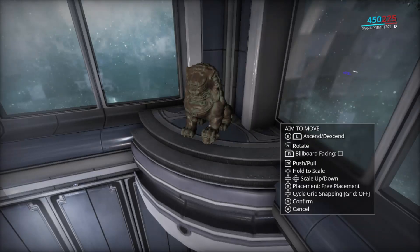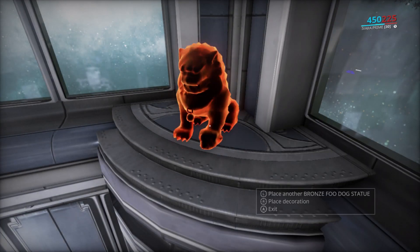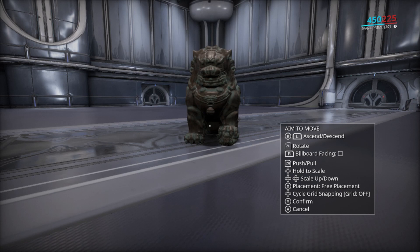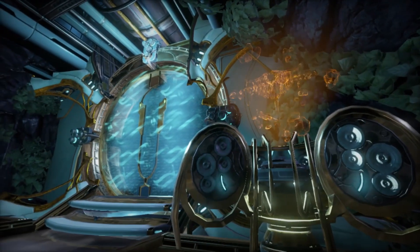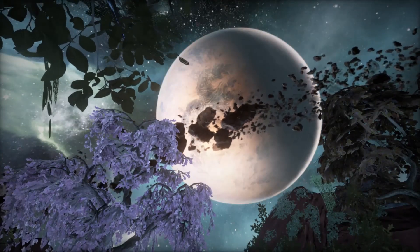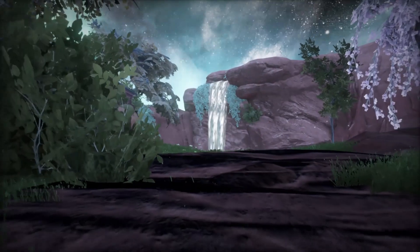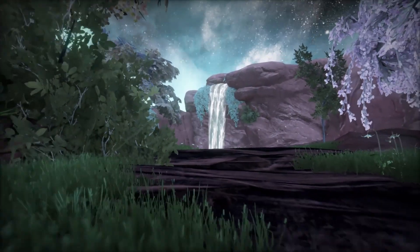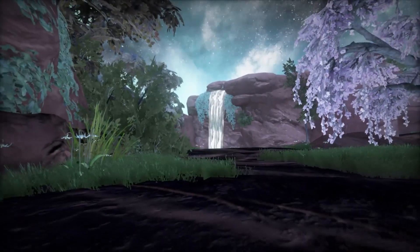Then there is confirm, for when you're ready to place the object. Lastly, we got cancel, which will undo all changes made to the selected object. With this, we arrive at the end of this episode. Remember, decorating is a process. Take it easy on yourself, and think outside the box. Thank you for watching. Till next episode. Cheers.